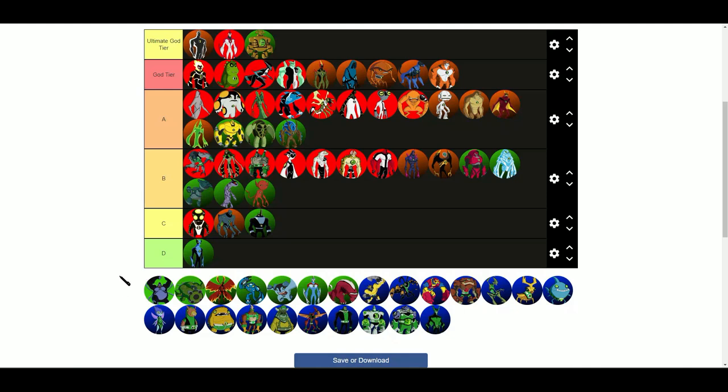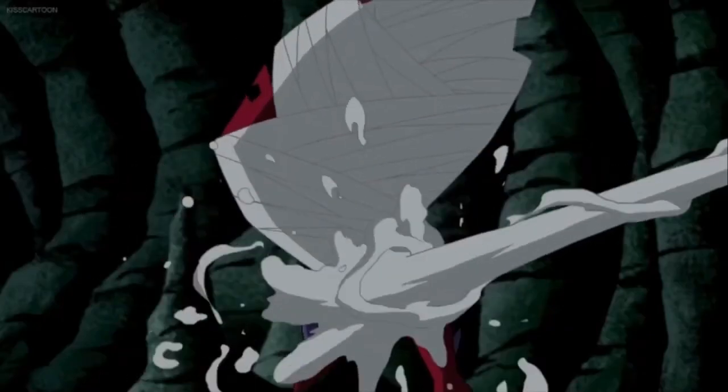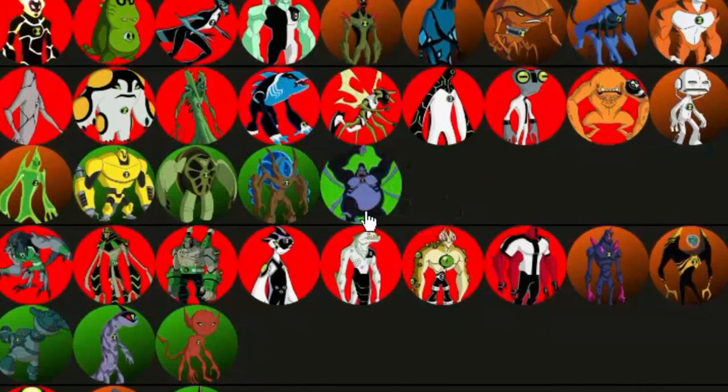Ultimate Spider Monkey — I do not like the design, but it makes sense for a Spider Monkey. The web thing is pretty cool where he can shoot more webs out of his mouth. I think he would be the same tier as Ultimate Swampfire, B tier.